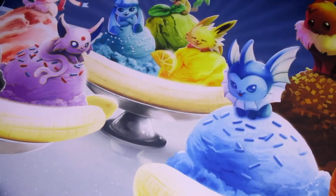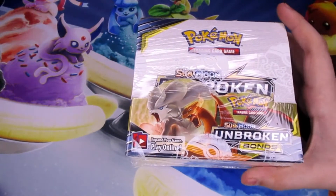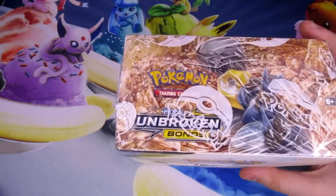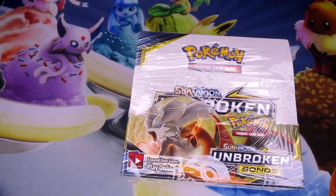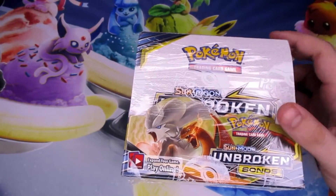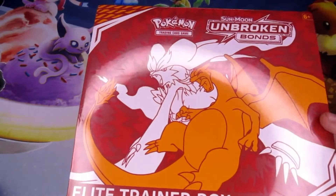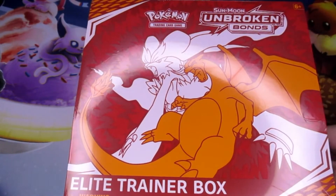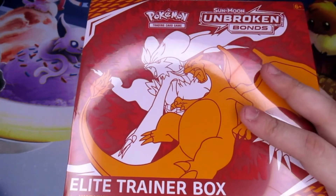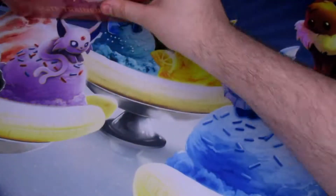Hey, what's going on everybody? Today we are going to be opening the brand new set Unbroken Bonds. I got us a box in and we're going to be doing three different pack battle videos over the course of the next week and a half. We actually also have an Elite Trainer box of Unbroken Bonds and we're going to be giving this away to whoever leaves a like and comment on this video. Also you have to be subscribed in order to enter.